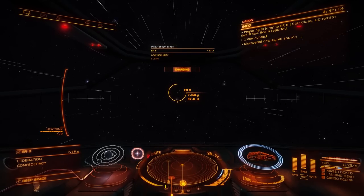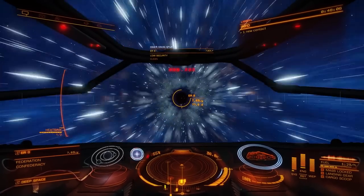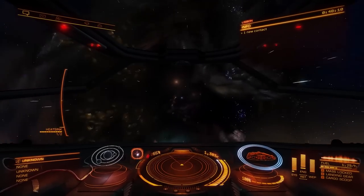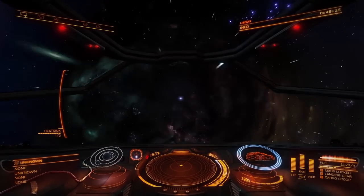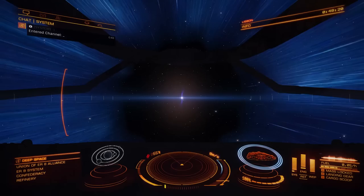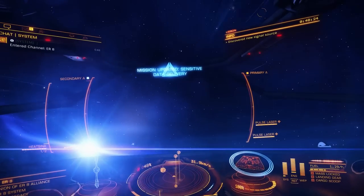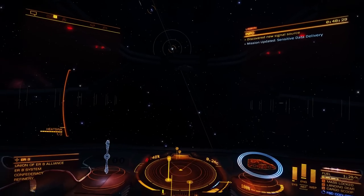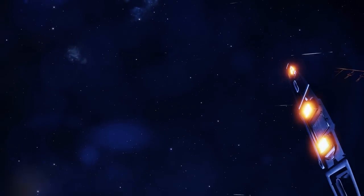Oh, I hate these things — the anticipation. I'm locked in now, I can't get out of it. You can see the little blue dot of the white dwarf coming closer. And here we go. There it is. I immediately All Stop, turn away, and go to Low Wake. They're really beautiful, but I'm going to look at it in my rearview mirror — the orbital camera — rather than stare at it directly.